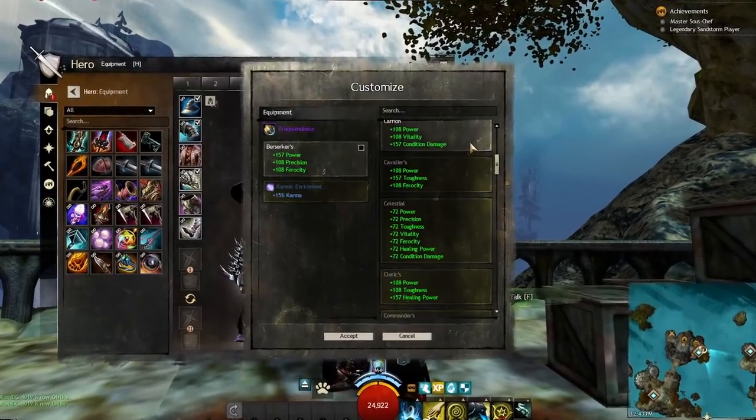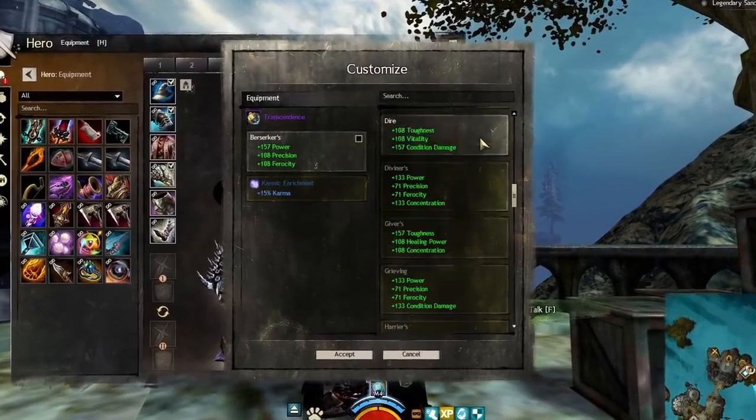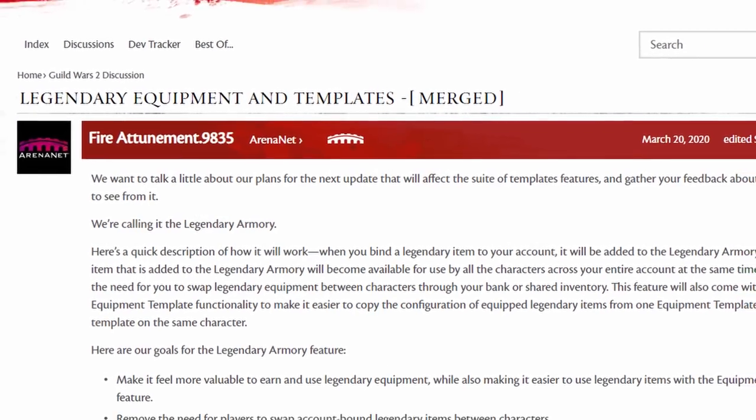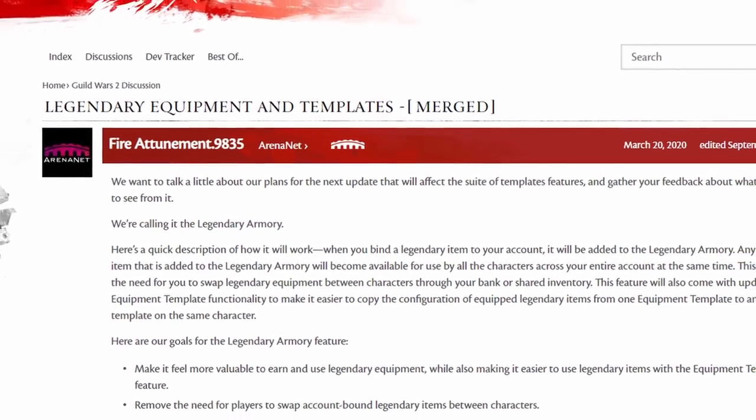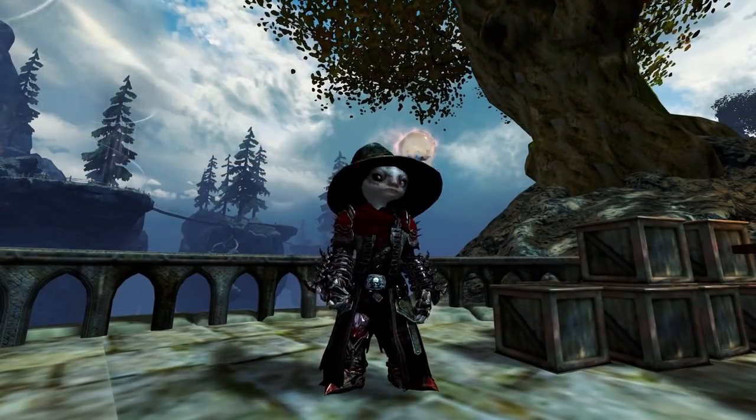Both forms have stat selection, like any legendary, allowing you to easily swap between builds without carrying more gear. With the addition of the legendary armory that is in development at the time of recording this, you will essentially have a legendary amulet on every one of your characters once you have this item and the armory is released.